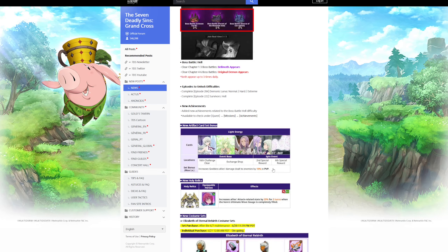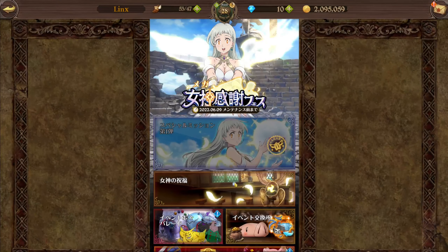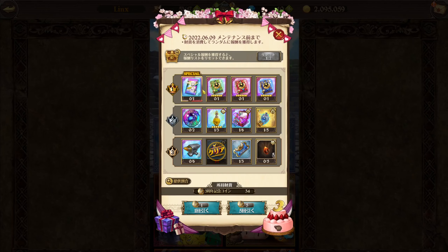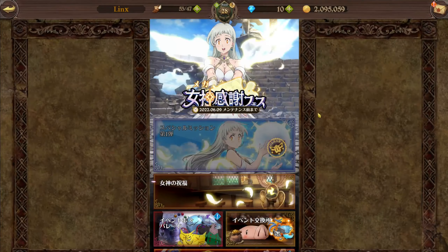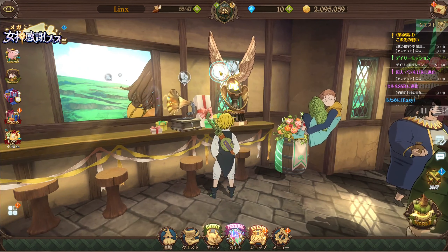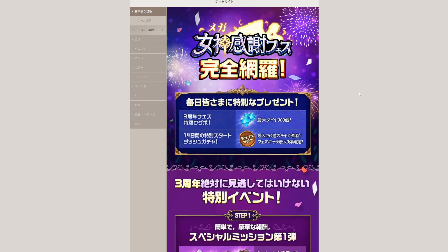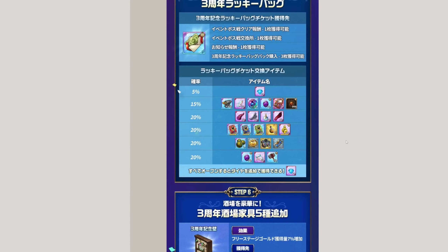We're also getting a new card set which you can get from various event rewards. Some of them are from the Hawk Spin event — card packs that contain one card for the whole set. Make sure to check where you can get those; you can check all the events in the events section, which takes you to a website where you'll see all the events and stuff.